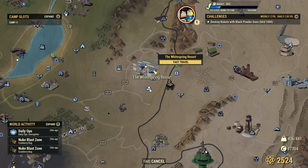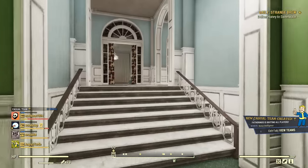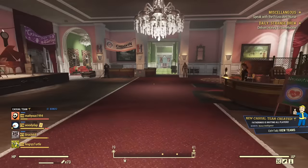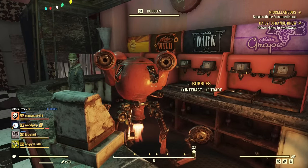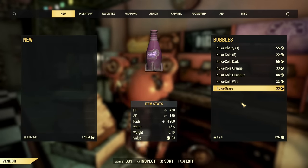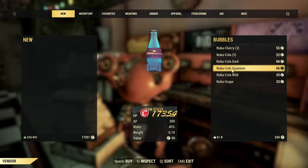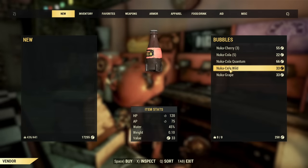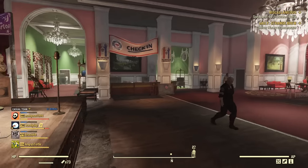There is also a second vendor with Nuka-Colas — the old one inside Whitespring Resort and Whitespring Refuge. Run towards Giuseppe, and you have two vendors: Giuseppe and Bubbles. Bubbles was always here and is selling Nuka-Colas. The only problem is there is no Twist — he does not sell Twist — but all other Nuka-Colas are here, including Quantum. I'll grab one Dark and one Wild. So those are the Nuka-Colas with the perk. I use them quite often, especially Twist — I like this extra six SPECIAL at all times.